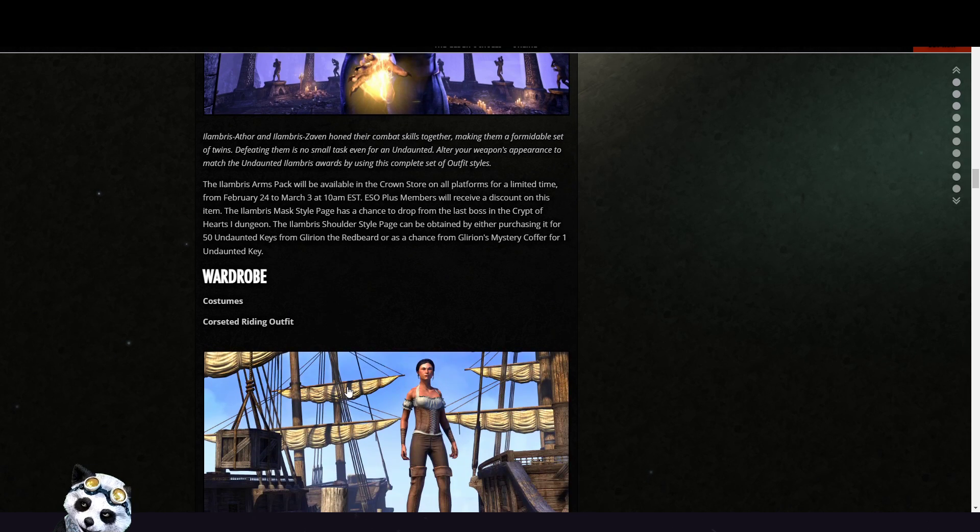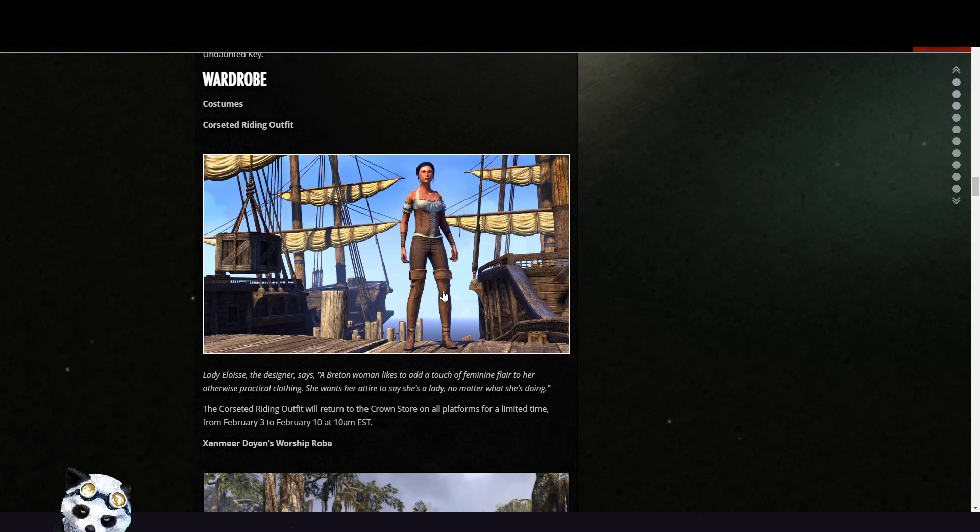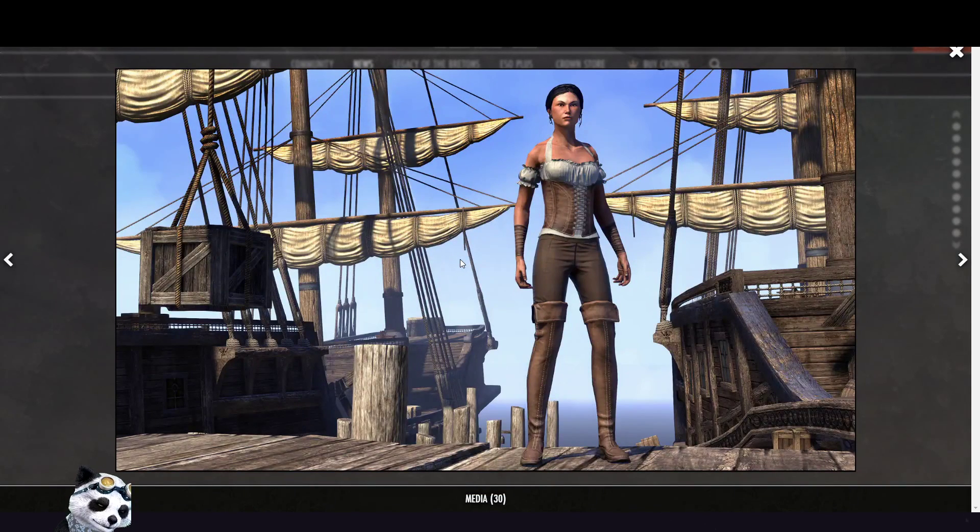In wardrobe, the Sated Riding Outfit is returning — that one is available from the 3rd of February to the 10th of February. I think we bought something similar before — I believe it's a returning item.